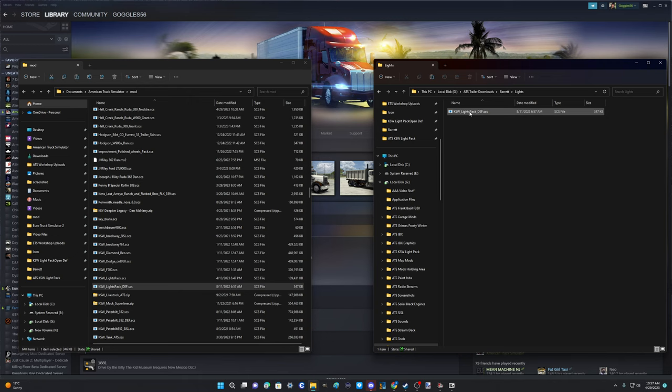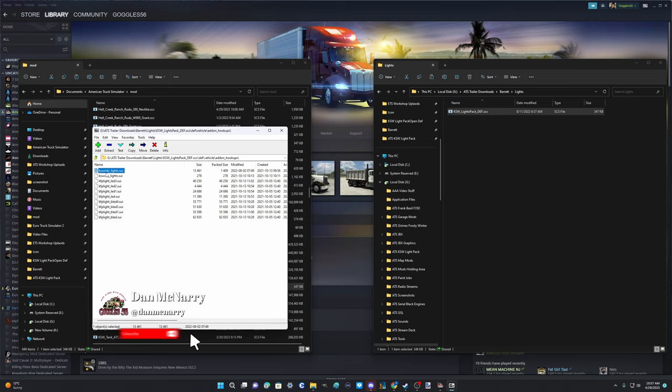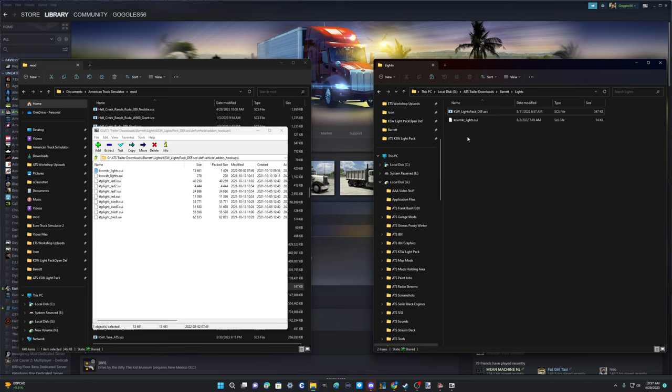We're going to right-click it, show more options, 7-Zip open archive, and go to def > vehicle > add-on hookups. You can see there are a bunch of different files here. We want the one at the top: 'ksw_marker_lights.sui' - that's the file we want, not any of the others. We'll right-click it, copy to our working folder - ATS trailer downloads, Barrett lights - and there it is.